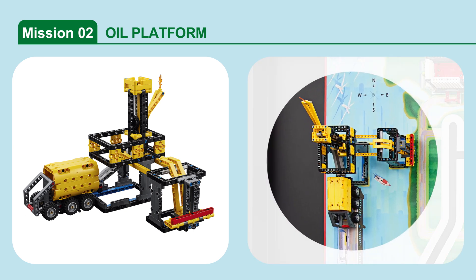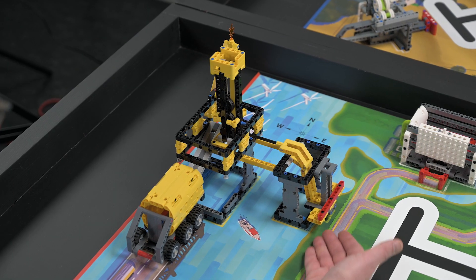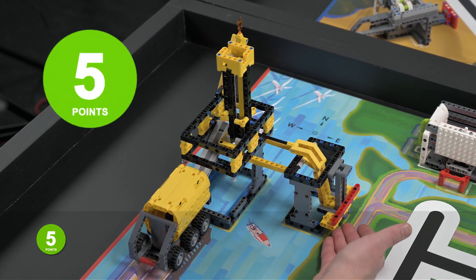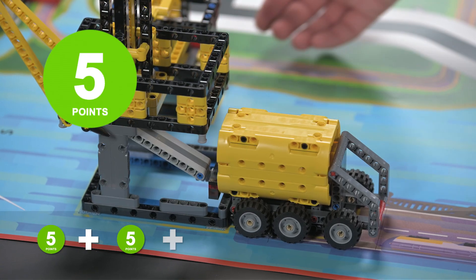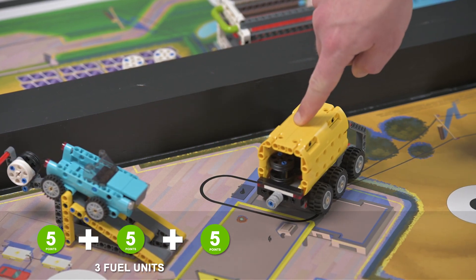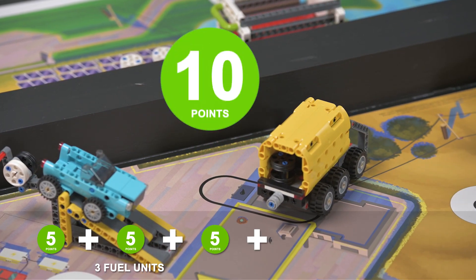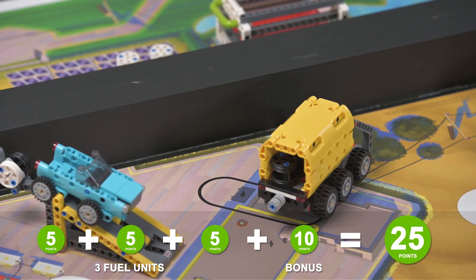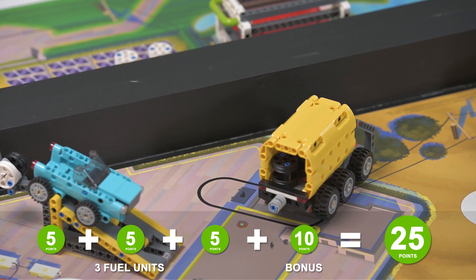Mission 2: Oil Platform. Pump the oil so that the fuel units load into the fuel truck, then deliver the fuel truck to the fueling station. Score points if a fuel unit is in the fuel truck. Bonus: score additional points if there is at least one fuel unit in the fuel truck and the fuel truck is at least partly over the fueling station target.